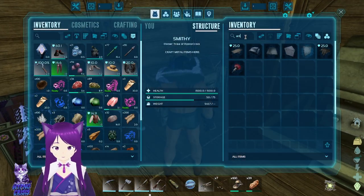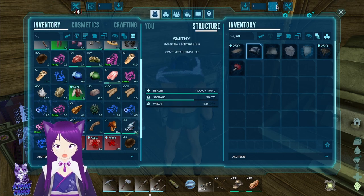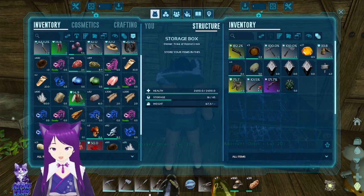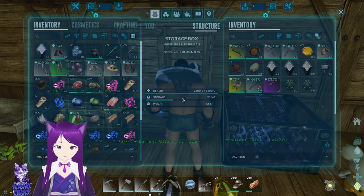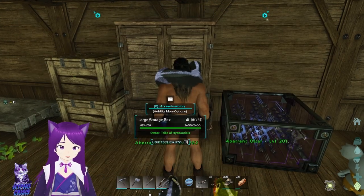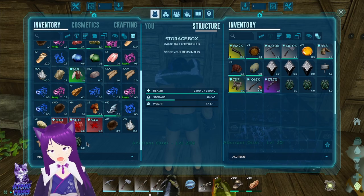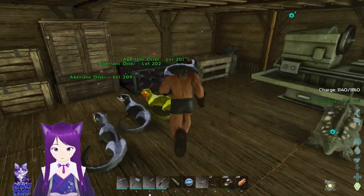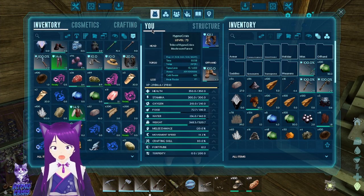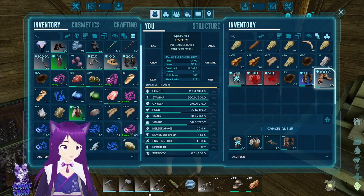Obsidian — we need more obsidian. For now we're just gonna put the artifacts in here. We have four Artifacts of the Depths so if we do the boss and it requires one, we can fail at least once. Let's put some crystal in. Let's just fix up our clothes. There we go. That's gonna take a little bit of metal though. Oh, another level — nice!